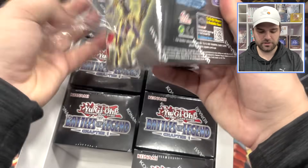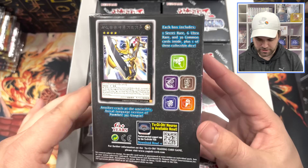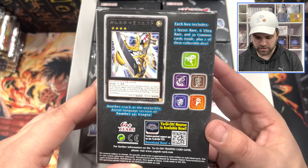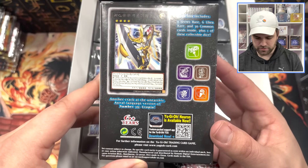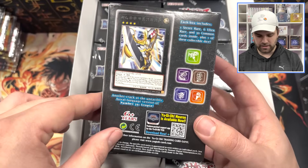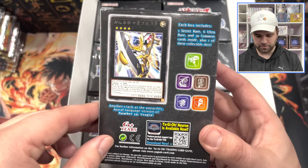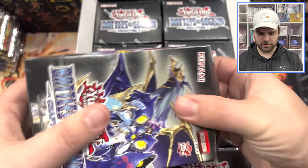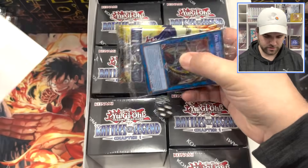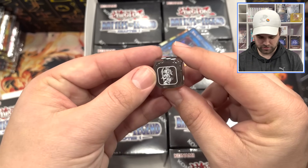First little mini box here. It's cool to see the Armageddon Dragon. We got U-Bell cards, Cyber Harpy, Black Luster Soldier, and just a lot of good cards. The back says each box includes one Secret, six Ultra Rare, and 30 common cards, plus one of these collectible dice. Inside you will receive a dice — that's a Black Luster Soldier dice. That's really cool.